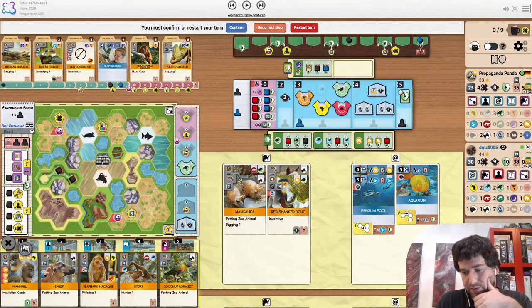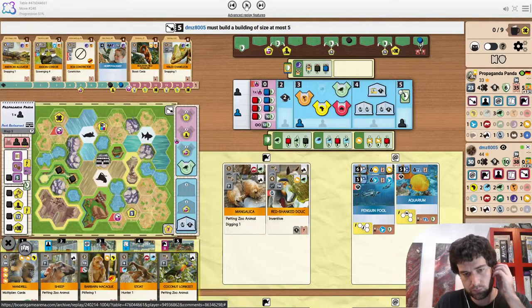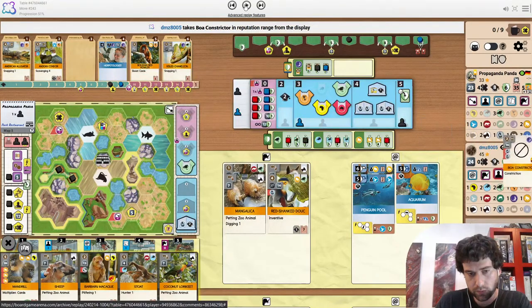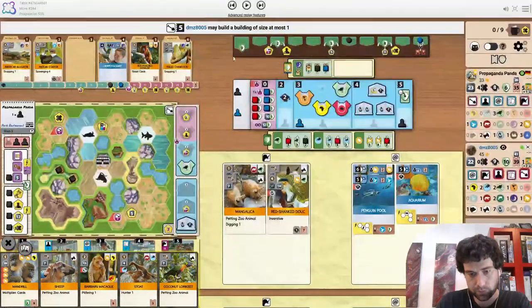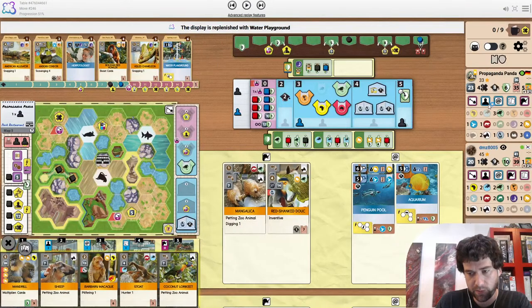We're sort of reaching the end of these games, so hopefully we can make it to the end. Size 5 does come down for the Mandrill — we need an Africa partner zoo. Pilfering could be a nice little break. Planet does take boa constrictor, putting this monkey in range as well. I'm going to assume this is X token to get the Africa partner zoo — I don't really see what else the move would be.